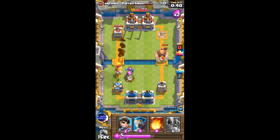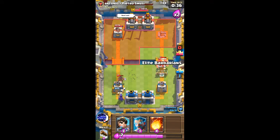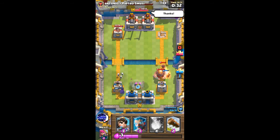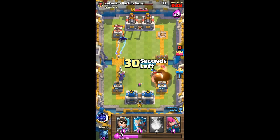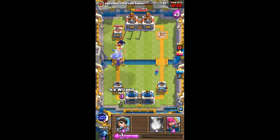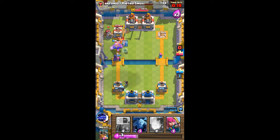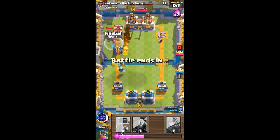I'm going to use my Furnace here to defend against this Hog, but the Hog is doing so much damage. Let's Log the Giant. And let's go with an Ice Wizard here in the back and a Princess here. He's probably going to Fireball my tower and finish it off. I'm going to Fireball here.